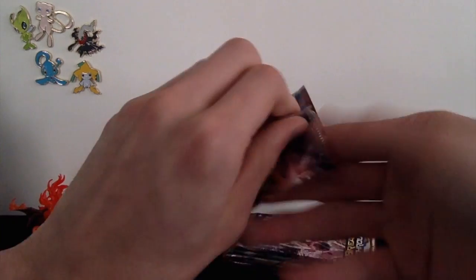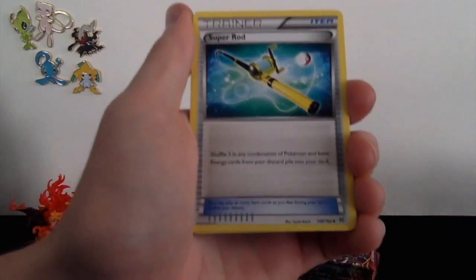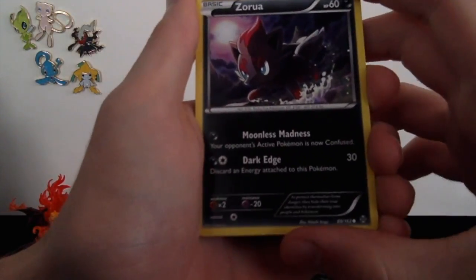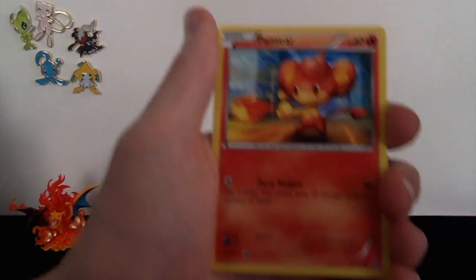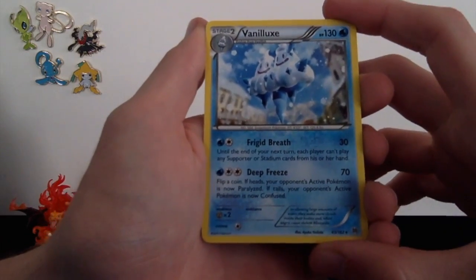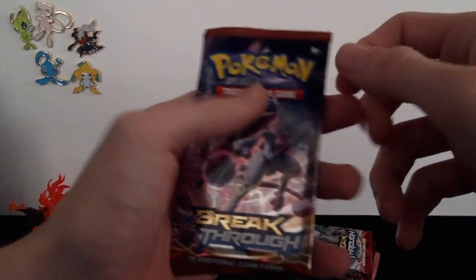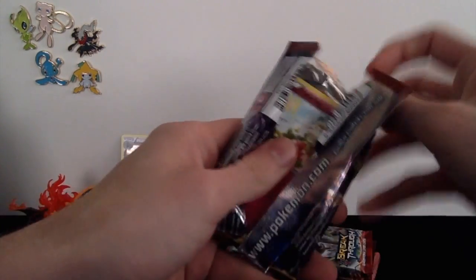Let's go for a Houndoom pack — see if we can get a Houndoom EX or a Mega Houndoom EX. We got an Ursaring, Super Rod, Dedenne, Zorua, Ralts, Pumpkaboo, Vanillite, Pansear, a Reverse Holo Professor's Letter, and a regular rare Vanilluxe. So far just one Holo, but that's alright — we're only three packs in. We've got some time to get a couple of EXs.